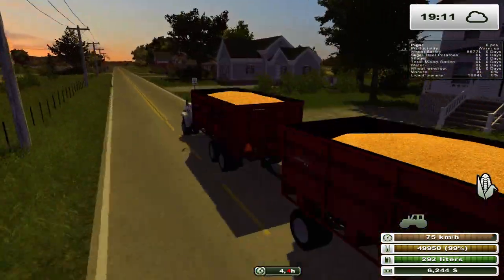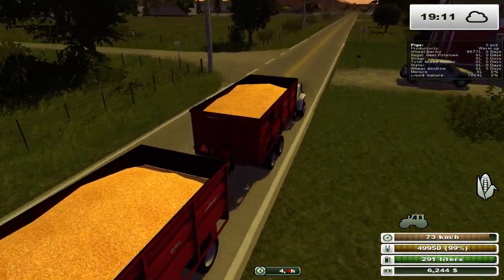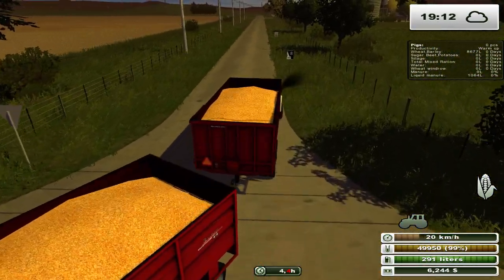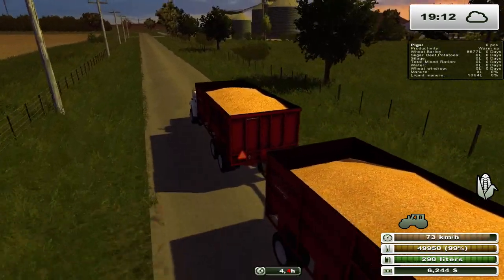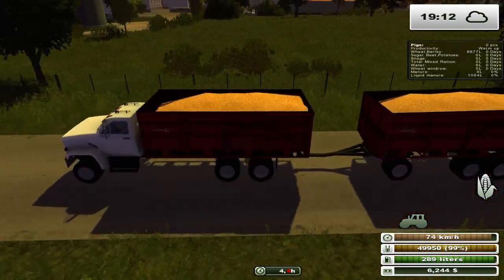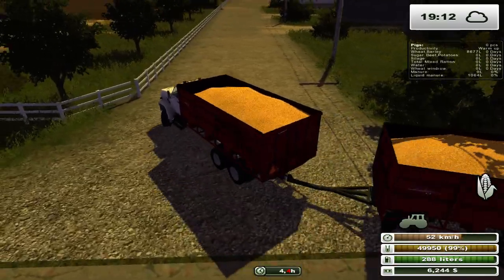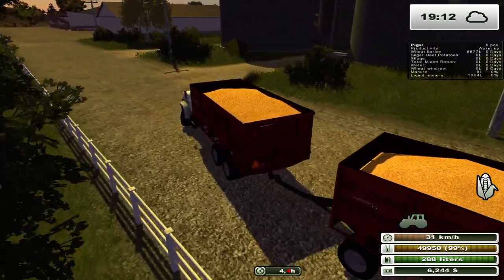Luckily this doesn't do that weird thing the same as the Aguas Tenius thing did. As you can see I gave our cows a little bit of wheat and barley - which is actually corn as you can see up here in the Animal Hud. A lot of people ask me about that mod - it's called Animal Hud. They still need some silage and also some TMR - oh, they need water too.